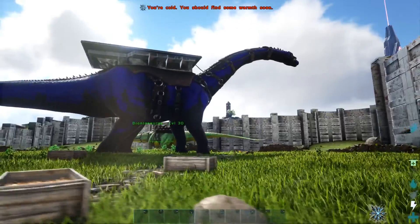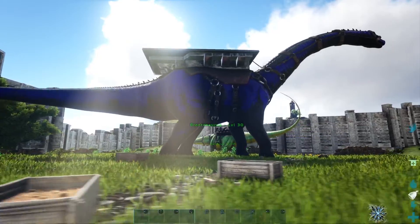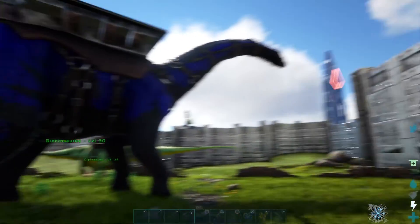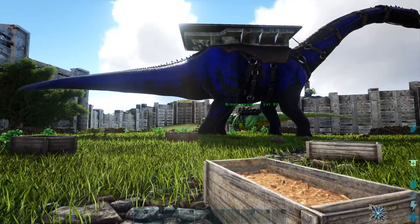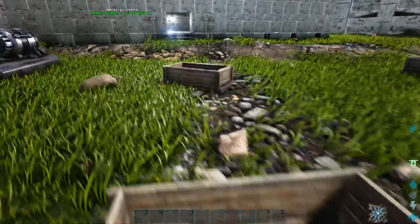Look at that brontosaurus — that blue and black bronzer was basically the distraction. We managed to tame a diplo and a bronte; the bronte and diplo are mutations with colors because those are not normal. The black and the blue looks amazing. The green one kind of looks different but it's okay — there's nothing wrong with that.